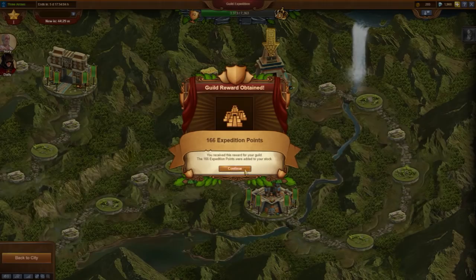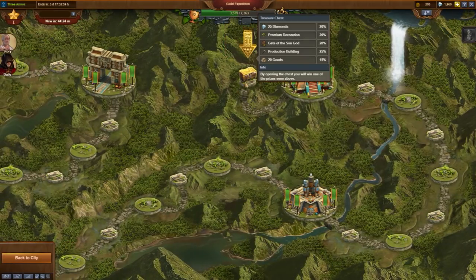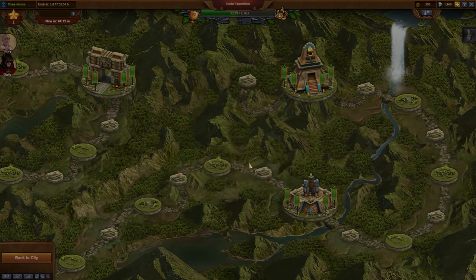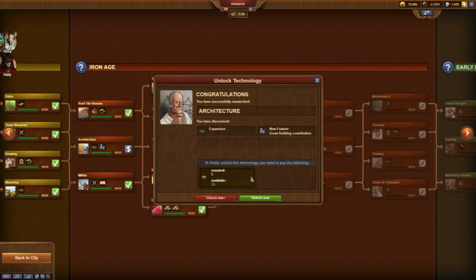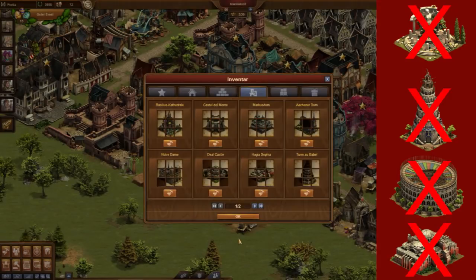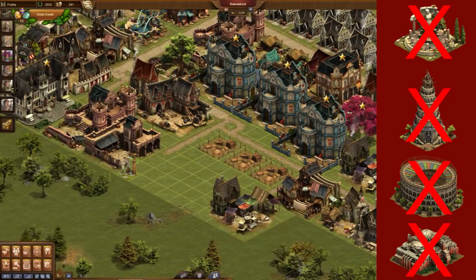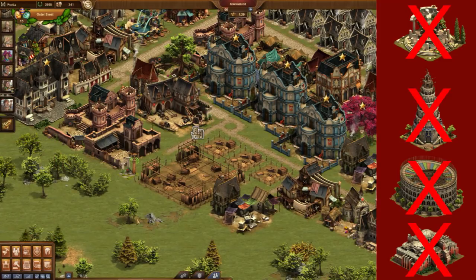Fight the guild expedition every week, and when you cannot fight anymore, start to negotiate as much as possible — best case until the end of level 4. At the beginning of the Iron Age, the technology Architecture enables great buildings. From now on you collect blueprints. In the beginning, simply store each blueprint you can get. In the Iron Age you don't have many different great buildings anyway, and it will still take a while until you can construct your first own great building.